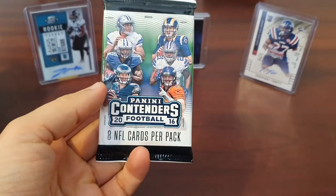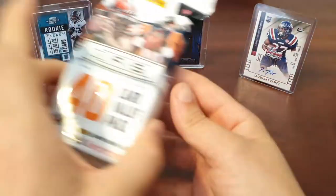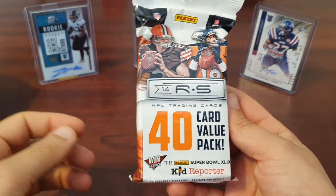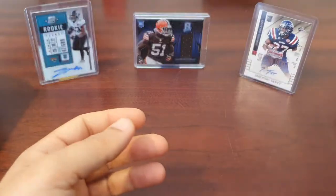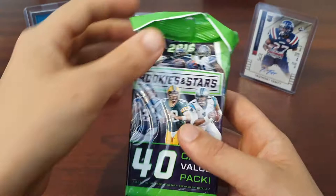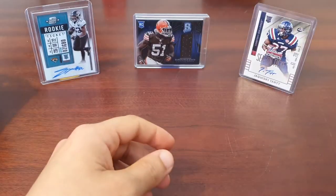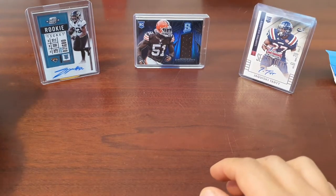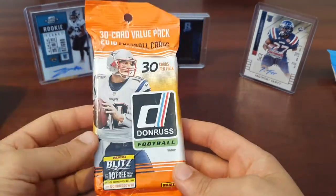We've got our 2016 Contenders Retail Pack, 2020 Score, and 2014 Rookies and Stars — you're looking for obviously King Johnny but you've also got Odell Beckham Jr, Teddy Two Gloves, and I think Bishop Sankey for a names collection was in there as well. We've got 2016 Rookies and Stars — obviously you're looking for Jared Goff, Carson Wentz if you've got faith in him, Ezekiel Elliott, and Derrick Henry.